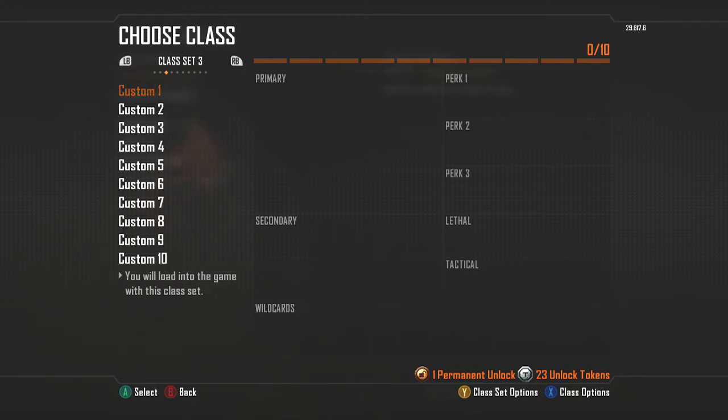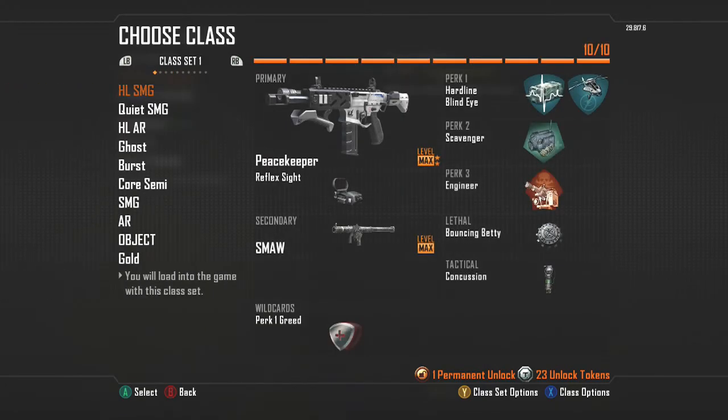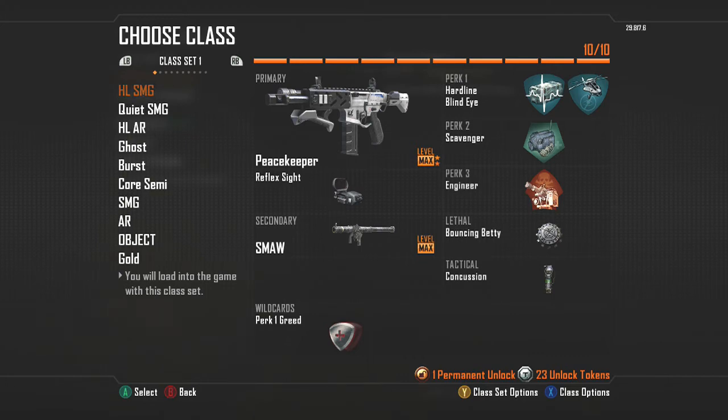I could have class set three be all objective-related classes for when I'm playing objective modes. I could have class set four for when my brother-in-law comes over and plays — he can set up his own custom classes and just pick from them. Whatever class set you pick when you go into a game, that's what you're going to be able to choose from. It's not like you get to choose from a hundred different classes during a game — you'll have 10 custom classes available per set, depending on how many you've unlocked.